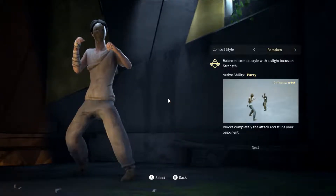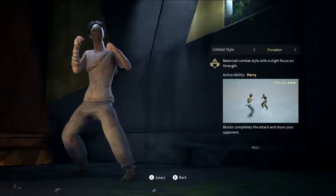Hello everybody, wildbadgamer here. Today I'm going to make a guide about Absorber game, specifically about the first three styles for beginners, if you want to know which class to pick up. The first time there are only three styles: the Forsaken, the Cult, and the Windfall style.